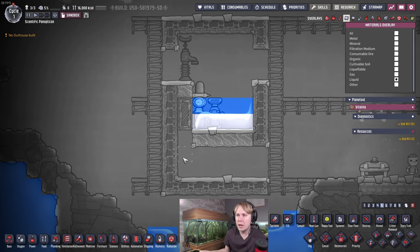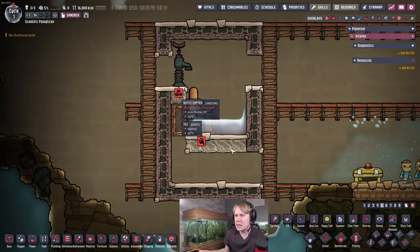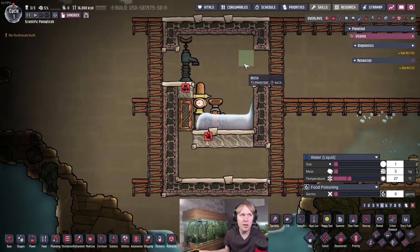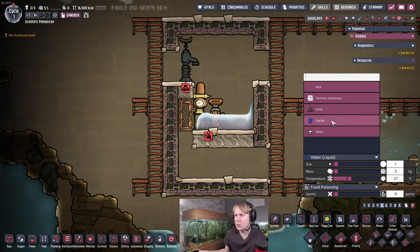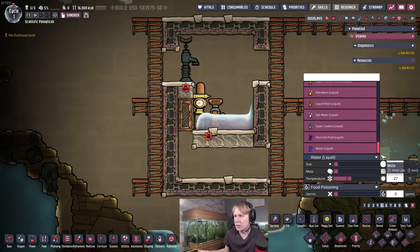We're going to design it so all the oxygen goes down here and all the chlorine goes up here. We'll have solid management and the Dash of Salt Vines in the upper room, and the oxygen pumps in the room down here. You can dump the liquids in, and you'll want dupe access to the equipment room — I'll explain why in a minute. The result is you'll have about 30 grams of salt water on these two tiles due to surface tension and viscosity.